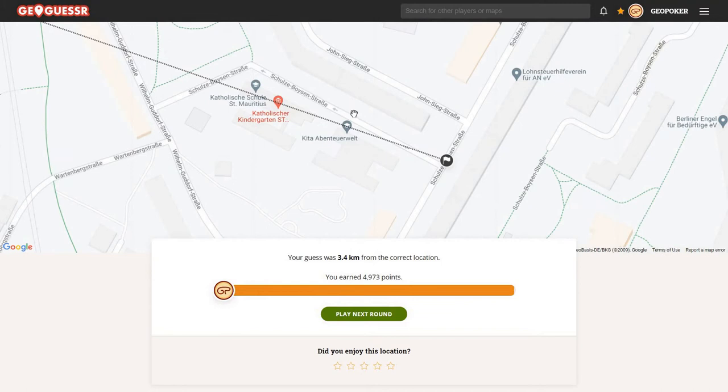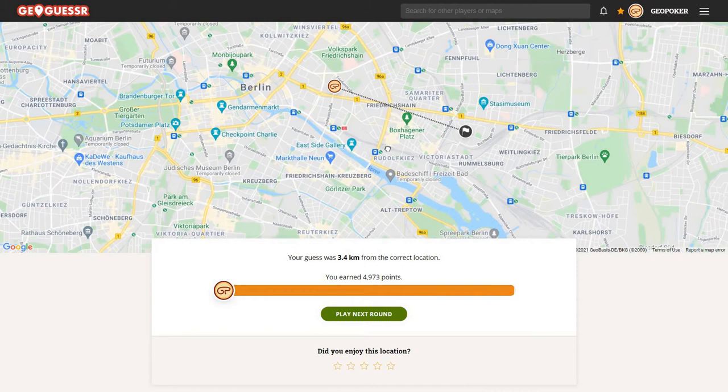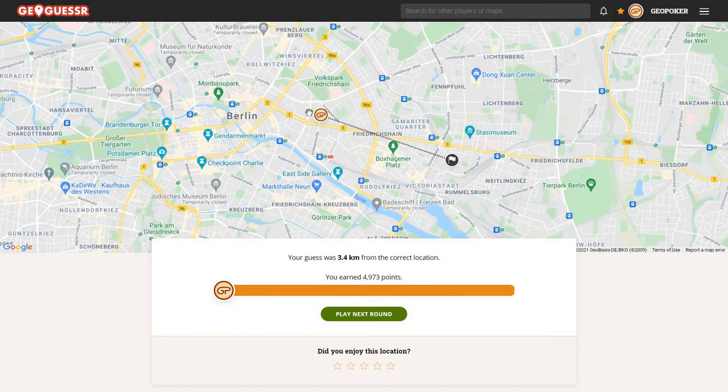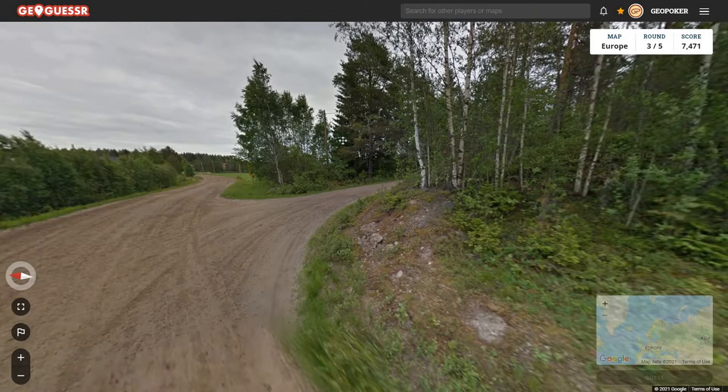So let's see. Oh yeah, it wasn't — it was all the way over here. And that was Schulze Beusenstraße. No wonder I didn't find that — almost half of that street name was actually cut off. I'm pretty sure I actually did scan this area, so good that I didn't continue searching, I would have never found that. But yeah, not too far off. My feeling was right — it was in fact East Berlin. Beautiful, next round.